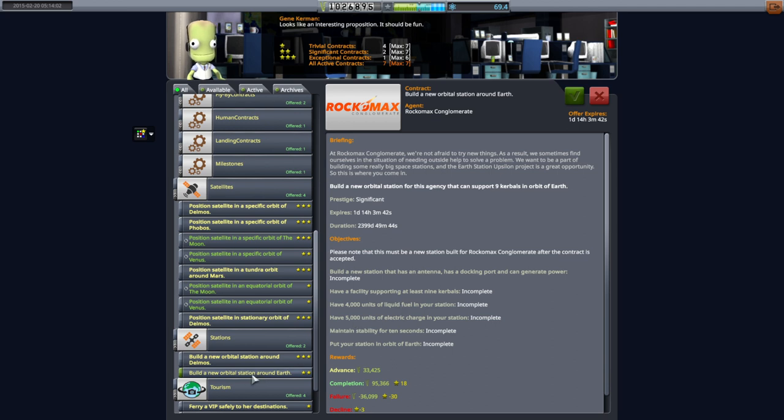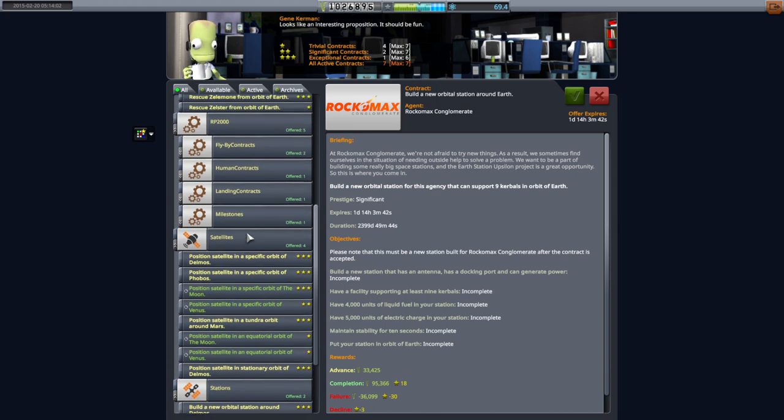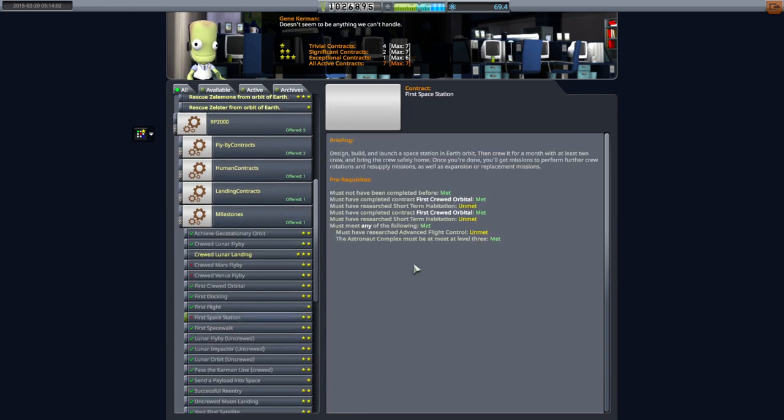There's a build a new orbital station around the Earth, but that's the liquid fuel one. There is an alternate one — this first space station one. But to do that first space station one we need short-term habitation, that's the only real unmet requirement. This says we could do either of these two, so as long as we do short-term habitation we should be fine. Anyway let me take a look at short-term habitation and how many science points we need for that.